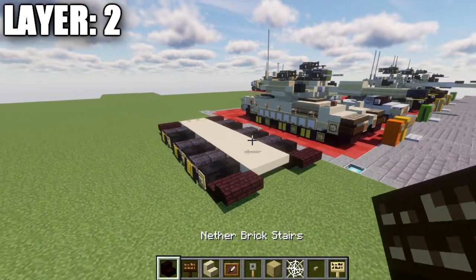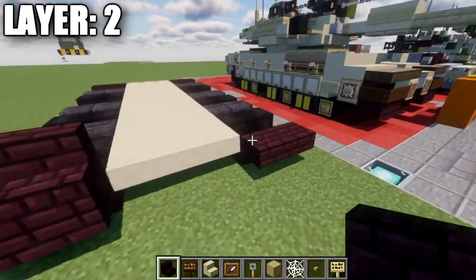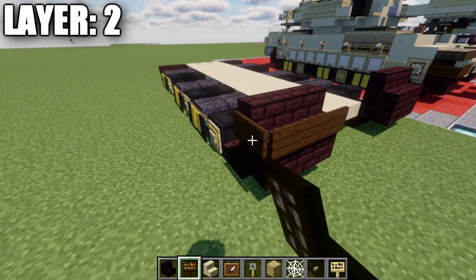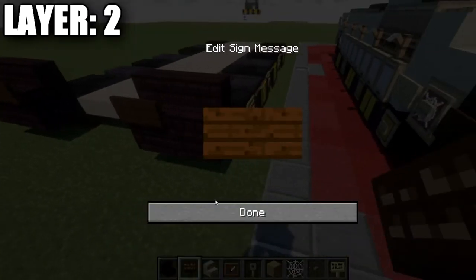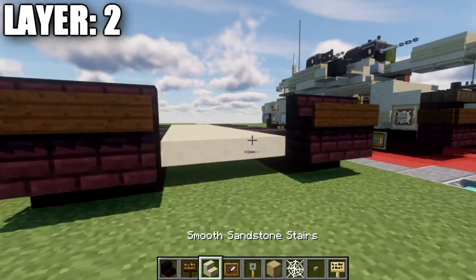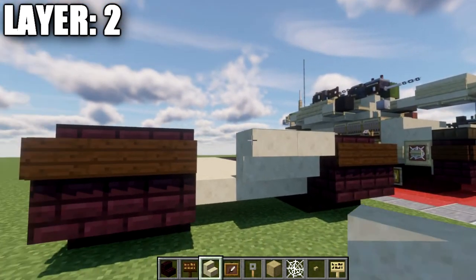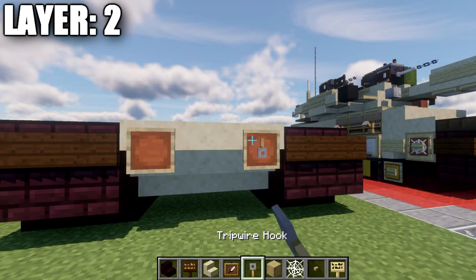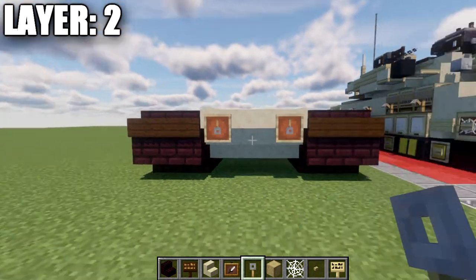Moving into layer number two. Start by placing down two narrow brick stairs on top of those two narrow brick top slabs. Take dark oak signs and place them on the front of the stairs and also on the side. Then take smooth sandstone, place down a row of three upside-down stairs, then an item frame coming off those stairs, and strip hooks facing downwards.